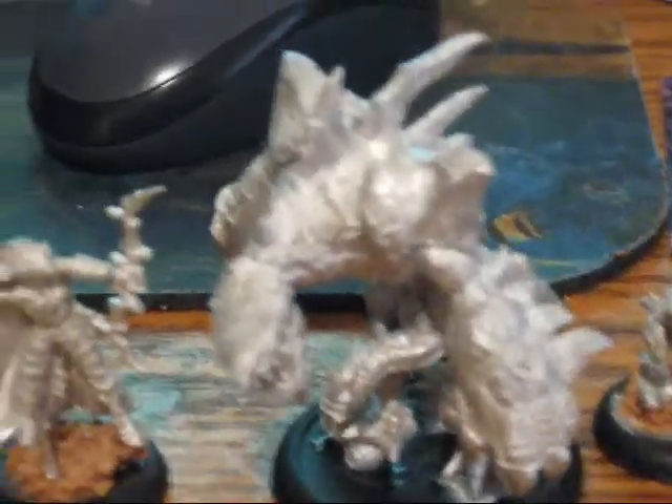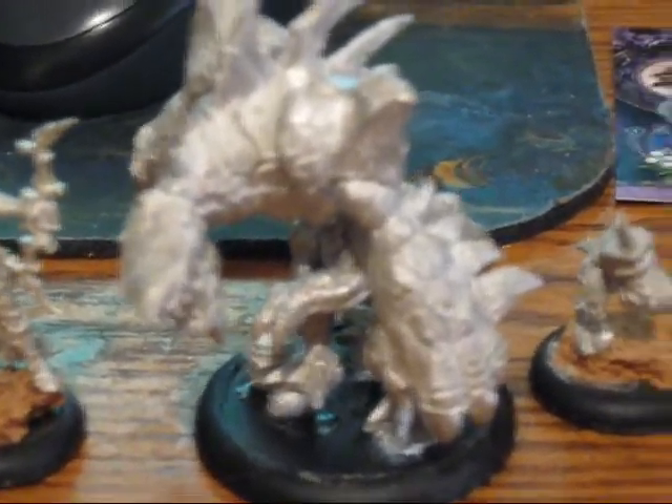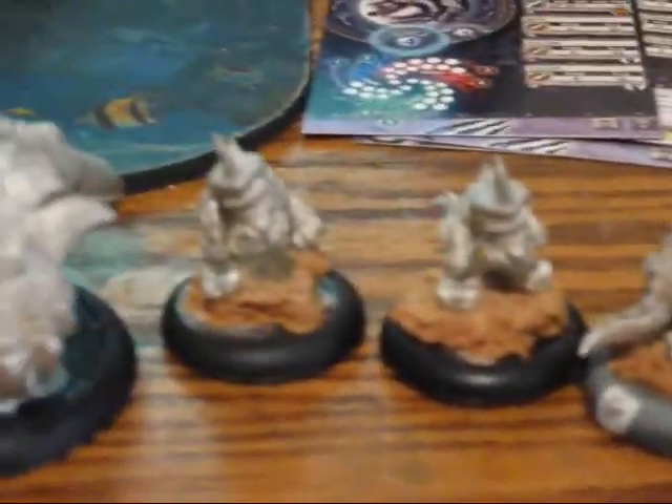The Carnivean comes in as your Heavy War Beast at 11 points. He's your beat stick at the low point games — the Battle Box, War Pack, or whatever you want to call them. And it comes with four Shredders. These guys are lesser War Beasts, and they're two points each, so really that's 19 points.